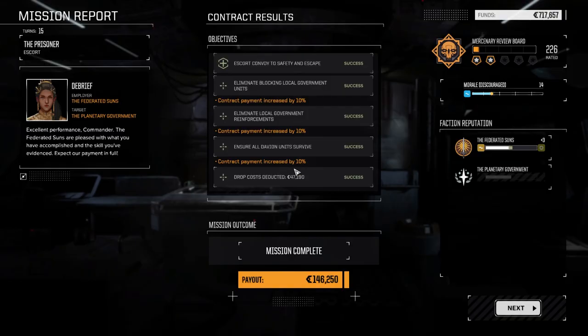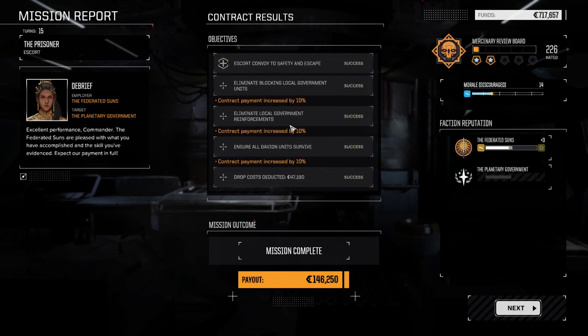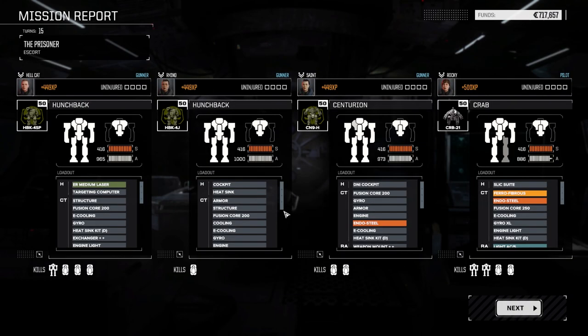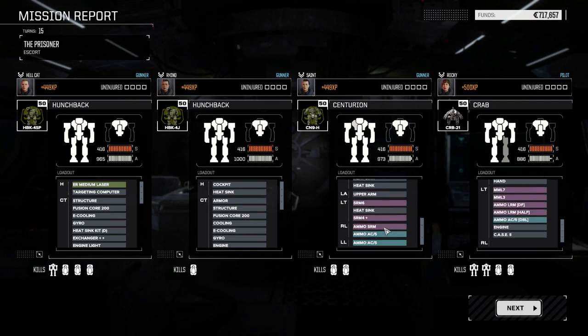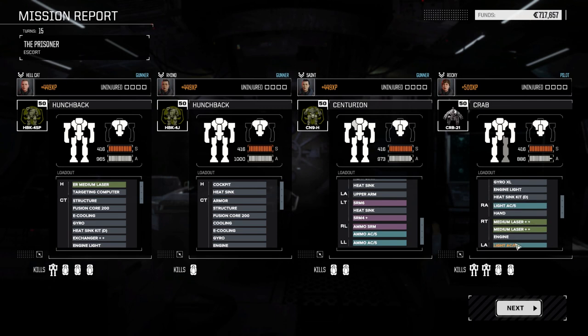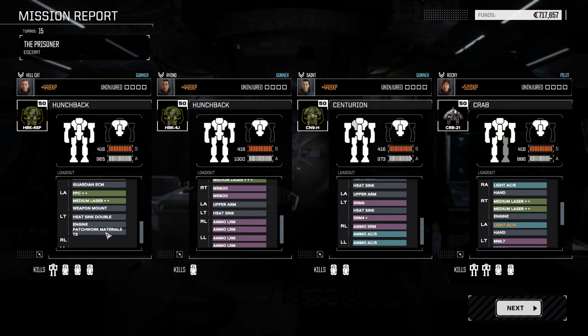The mission increased our payment by 30%, which really wasn't much, but that extra 30% partially covers costs. Minor XP gain. The light AC5 has a crit on it — I think that was from before, I forgot to repair that. Almost no damage overall — we got that one leg hit from the AC20, but we're okay.